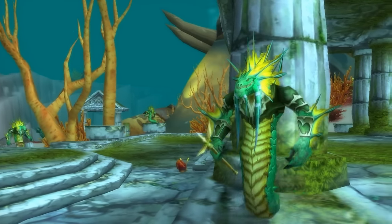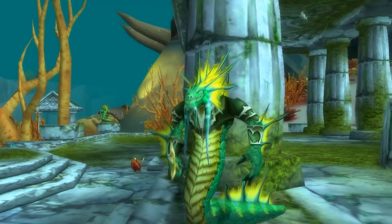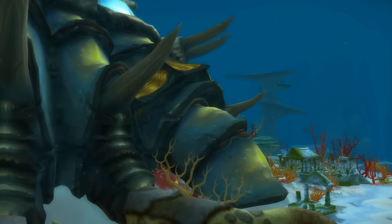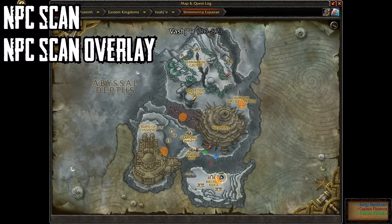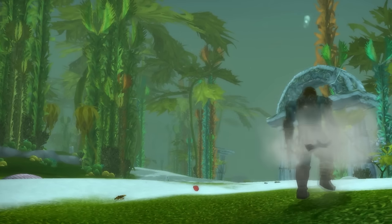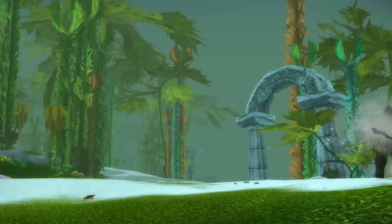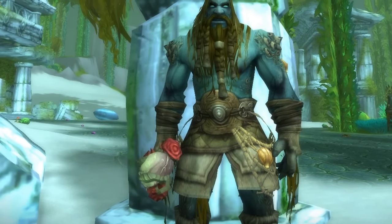The NPC spawns in Vashj'ir, a zone that a lot of people don't tend to visit because it's inconvenient to reach, especially if you don't have the portal unlocked in your capital city, and it's not the most popular zone in the game either. For farming this mount, I recommend two add-ons: NPC Scan and NPC Scan Overlay. NPC Scan alerts you when you're in close proximity to a rare creature, and NPC Scan Overlay shows the spawn points and patrol pathways for the rare. This mount can be used in any aquatic environment — unlike the Vashj'ir Seahorse which can only be summoned in Vashj'ir.